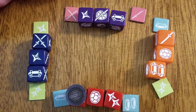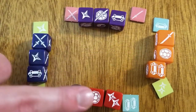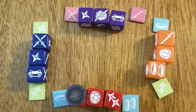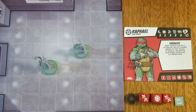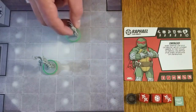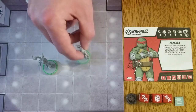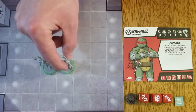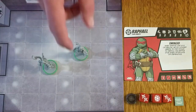Each hero has special double icons on some of their dice faces. These double icons may not be split into separate actions. When a figure spends one or more move icons as an action, they receive the value of their move attribute as move points for each move icon spent. For each move point, a figure may move into an adjacent space, orthogonally or diagonally. If a figure ever stops moving to perform an action, their movement is interrupted and any remaining move points are lost.